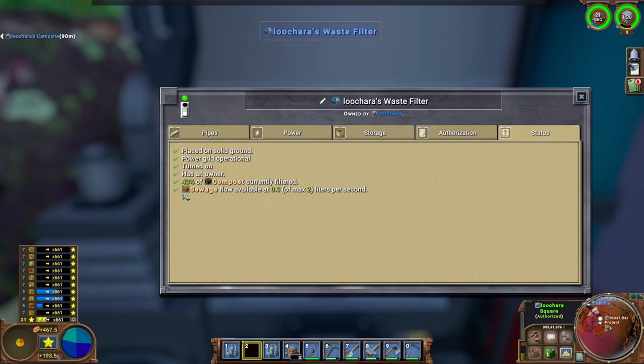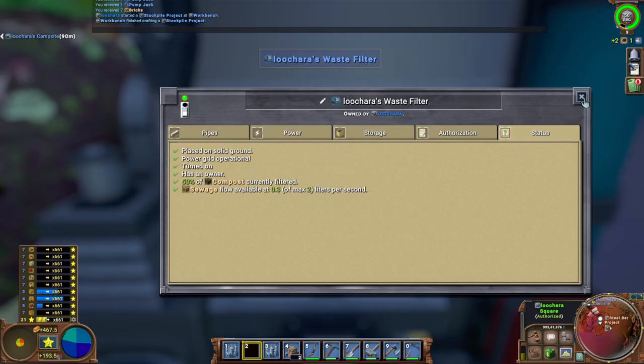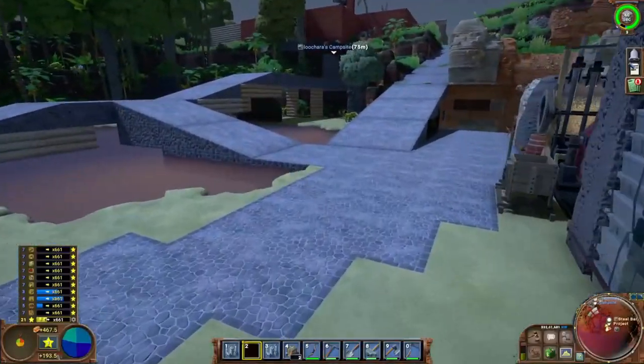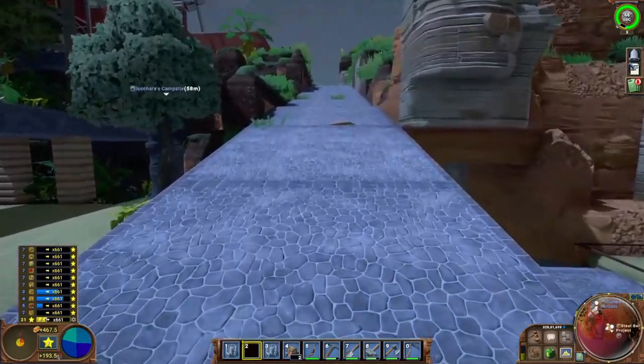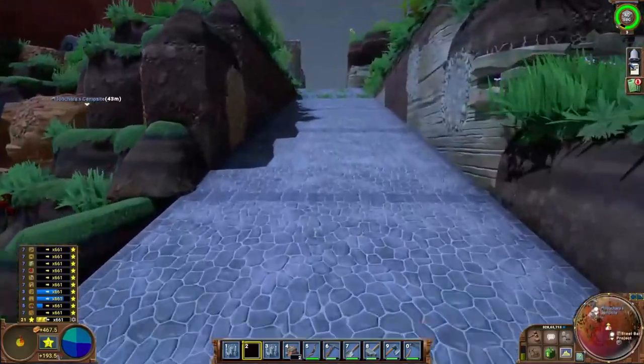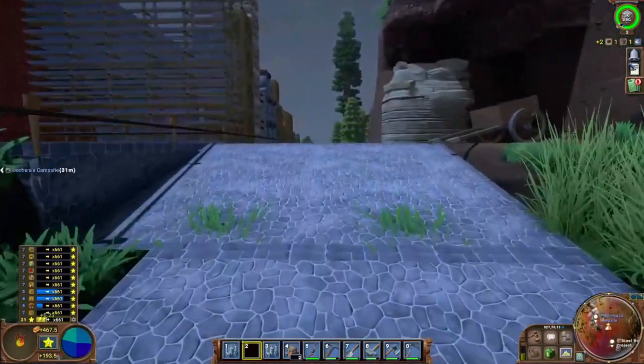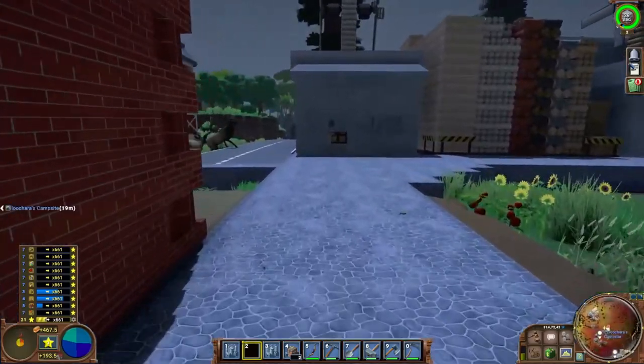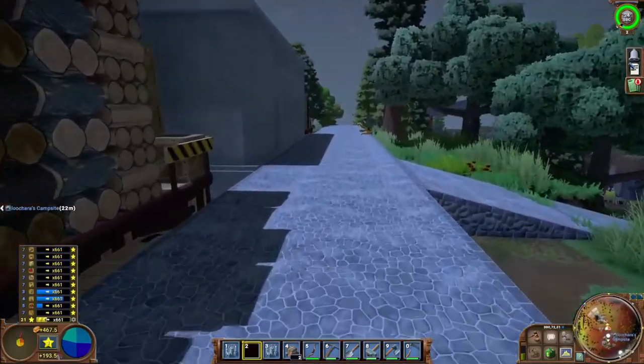So if you look at the waste filter here — the sewage flow available is 0.3, max of 2. Now, there's no guarantee the oil refinery has the same sewage flow as the blast furnace does, to be fair. I'm making an assumption here. But just off of this, I think I'm only going to do just one waste filter and see if I can run two or even three oil refineries off it. I'm just going to do two oil refineries for now, and I'll build a third if necessary. I've got those two pump jacks down already, I'm going to put two more down somewhere — so that'll be four. And if I find I need more refineries or more pump jacks, I'll add them. So I'm going to obviously make my way back over there, get everything set up, get all the piping done. I probably need to build more pipes, so I will be back when I have that all done.